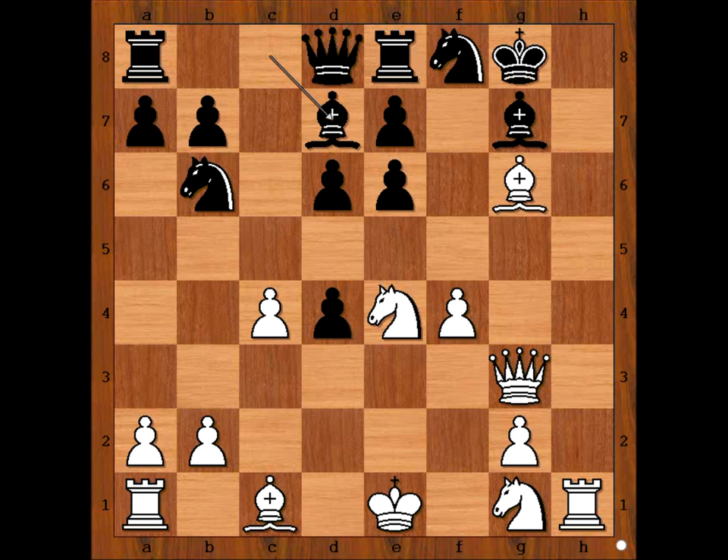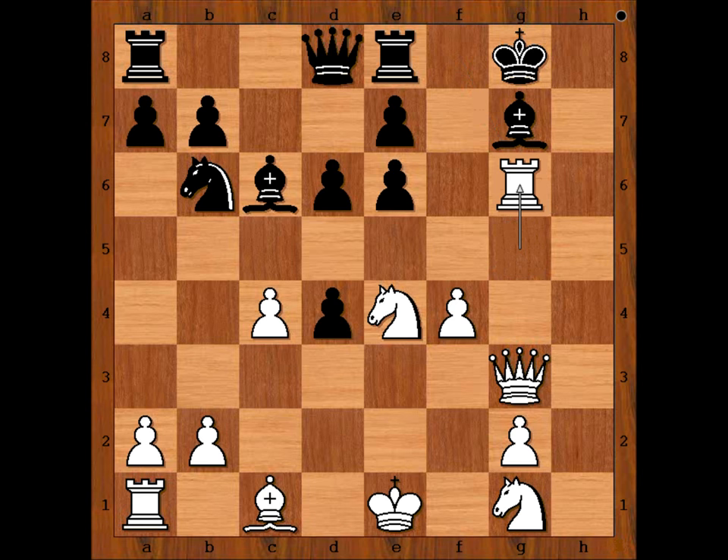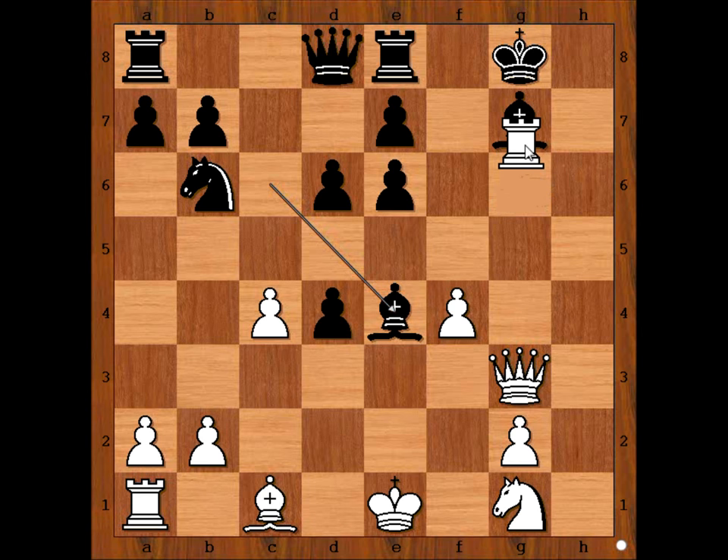Bishop to D7. Perhaps some players would capture the Rook on E8, but that is not what Tal played. He played Rook to H5, intending Rook to G5. Pateris played Bishop to C6, attacking the Knight. Rook to G5, Knight takes Bishop, Rook takes Knight, Bishop takes on E4, Rook takes Bishop.